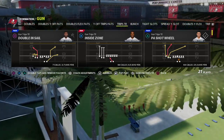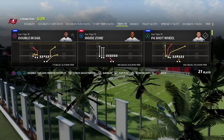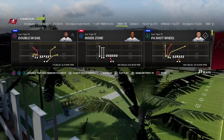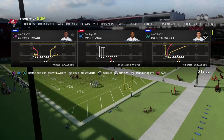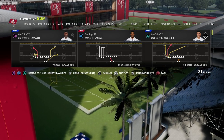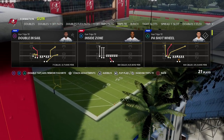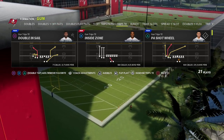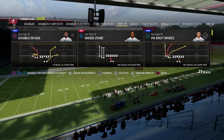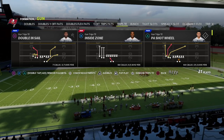One of the things I wanted to talk about in this video is a meta that I've seen, especially against Trips Tied In. We're getting basically one of two things: a lot of the Trips match quarter defense, and then we're also getting a lot of man press — some kind of cover one robber with two purples, user the post. That's a lot of what we're getting.